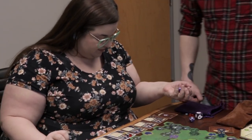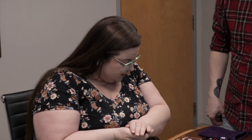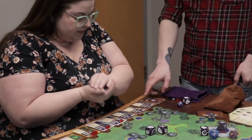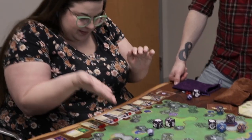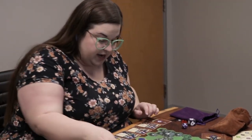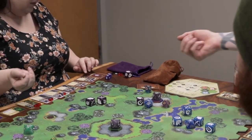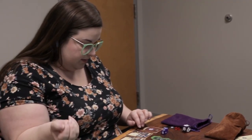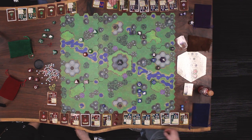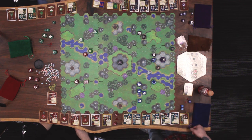Lauren's turn: her Paladin moves two spaces toward Zach's Witch and uses the Martyrdom skill. The Paladin sacrifices three defense as part of this — making them very vulnerable next turn. Rolling a six: the low version triggers a magic attack against the Witch. Both players roll a d20, ignoring all bonuses. Rolling seventeen versus fifteen — Lauren's Witch takes a hit. Lauren's Paladin still has movement remaining.